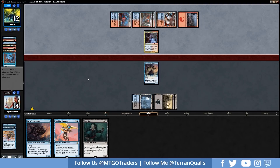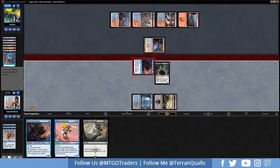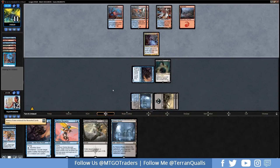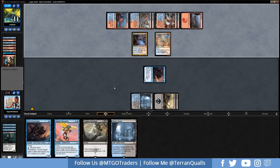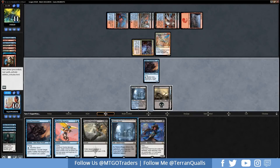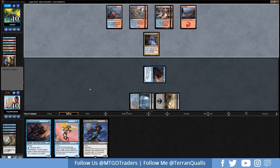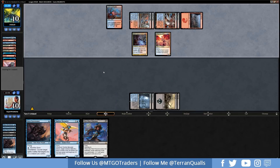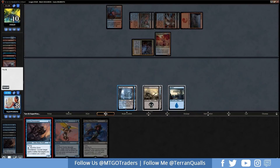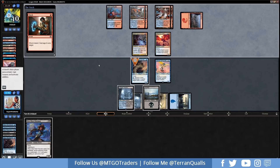Opponent plays Crackling Drake and Shocks our Ruin Raider. We use Watery Grave and Contempt the Drake, getting in for one. We still need another Contempt. Another Drake appears — a Cast Down would be great here but we don't get it. We have a blocker but they have a Beacon Bolt in the graveyard, and a Shock finishes off our War Kite Marauder. We don't have a blocker and that's going to be game 1.